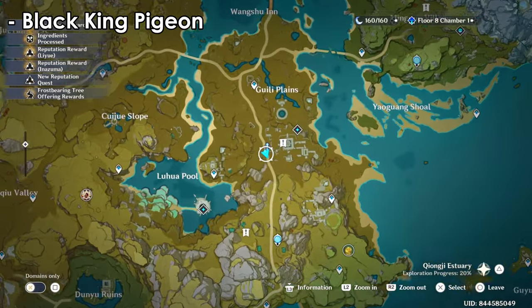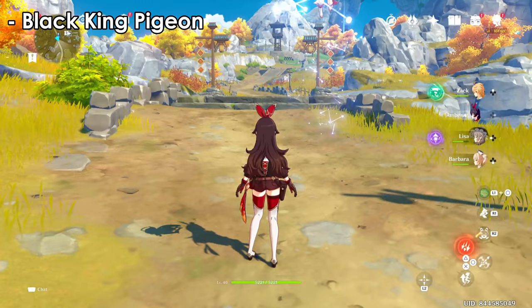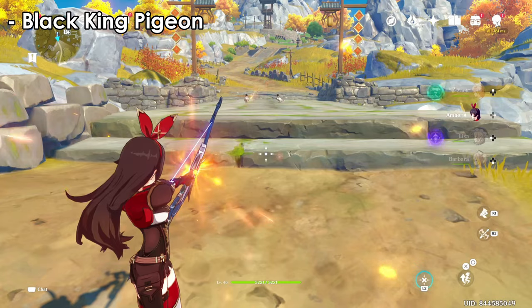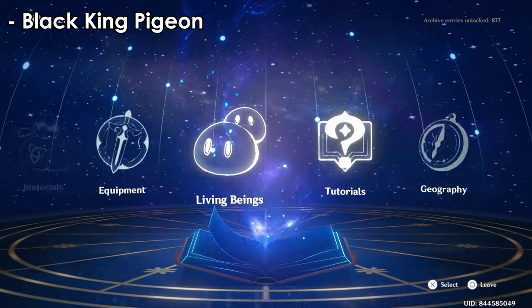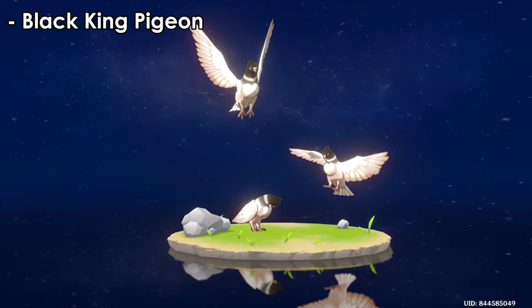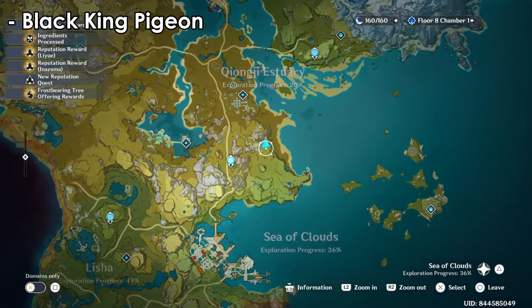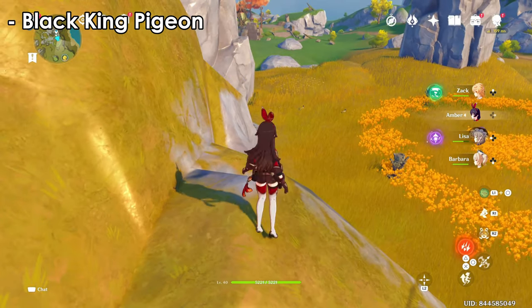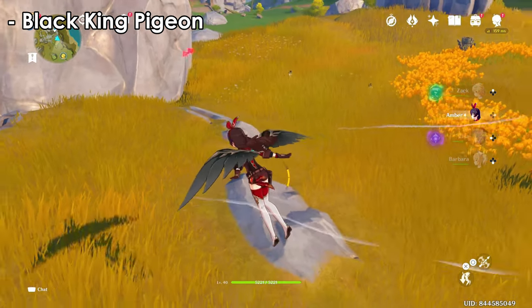The black pigeon can also be found in this location — we have two of them here, so if you missed earlier you can come here to grab the black pigeon. Black pigeons have a black head; their wings are white with no other distinctive markings. Black and white pigeons are very easy to find all around the map.